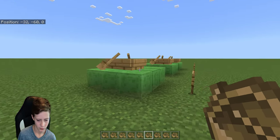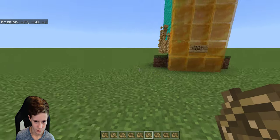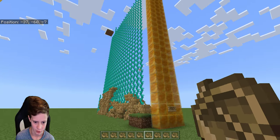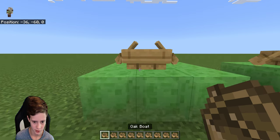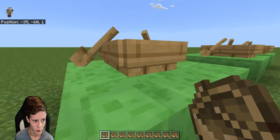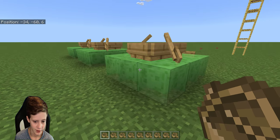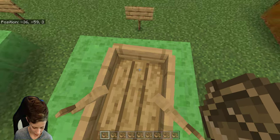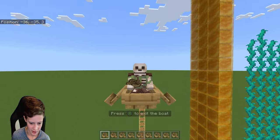Hello, today I'm just gonna show a small easy tutorial based on boat tricks. This boat may look normal, but if you didn't know, if you jump on a boat while it's on slime blocks it can go really high — like this high.